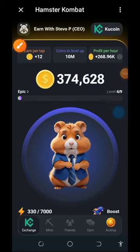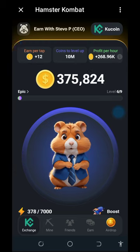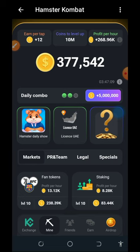Hello everyone, welcome back to this update. You guys know about the trending airdrop on Telegram known as Hamster Combat, and most of you have been wondering how to unlock the levels. As you can see on my screen, I earn over 268,000 tokens per hour. All I do on this airdrop is keep unlocking the sheds.